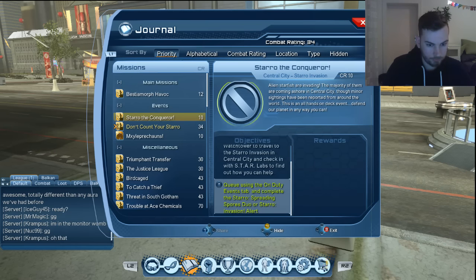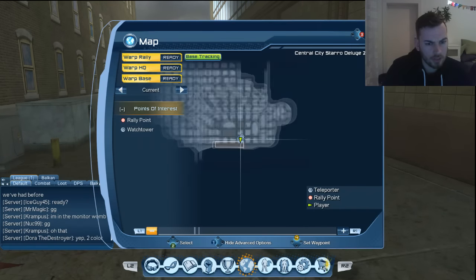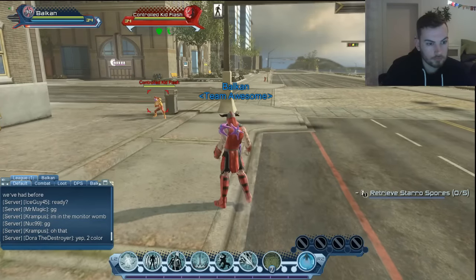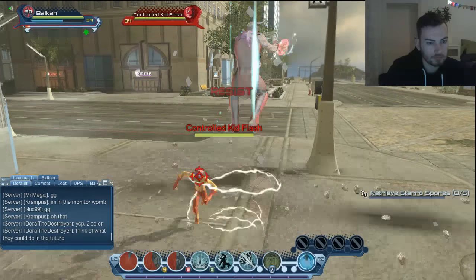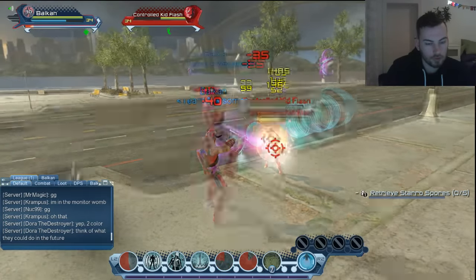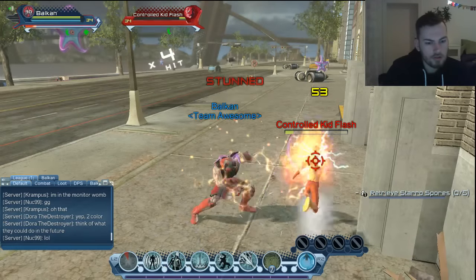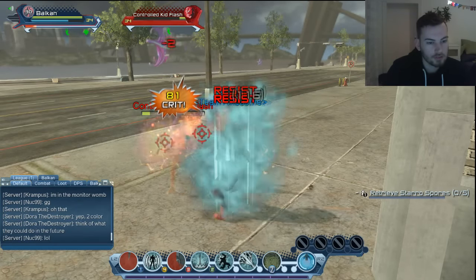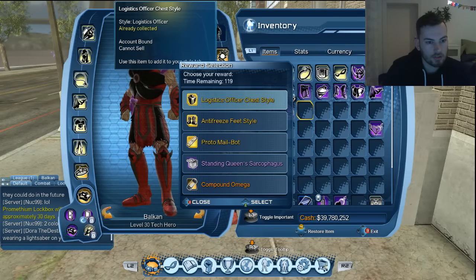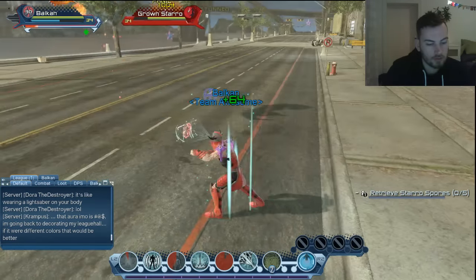Queue up — let's go and see what you can do. How does the map look? This is Central City of course, but it's not a big area. Oh, Controlled Kit Flash — what is that? This is good. Oh, the jump cancel was horrible. I'm used to Ice now — gotta get used to that. Load up a Prometheum Lockbox, let's see what's inside. Let's retrieve the Star of Spores.